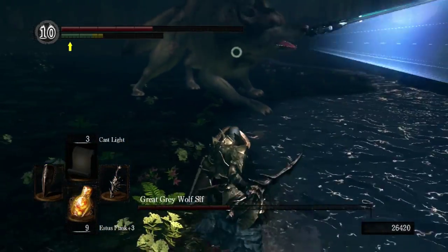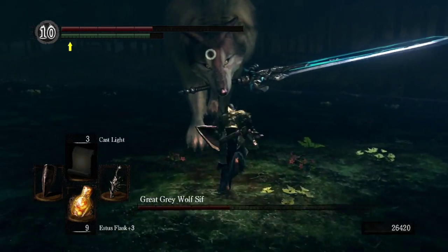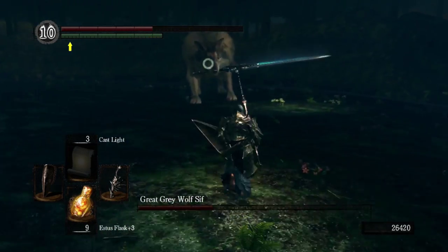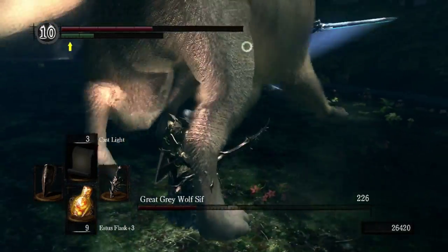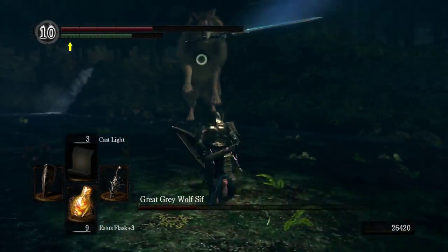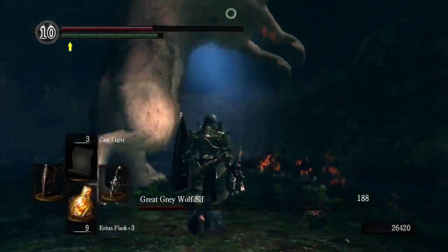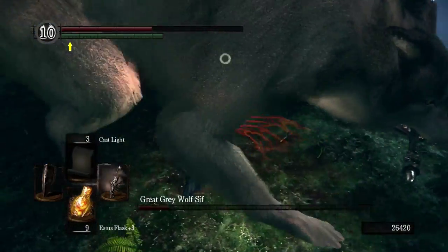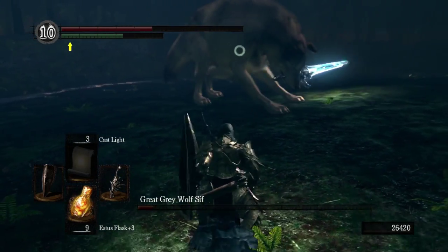There used to be all sorts of speculation about ways you could spare Sif, but they're all obviously myths — some were really in-depth and detailed, a lot like the Pendant myths. There are three versions of Artorias' greatsword; I believe the one Sif is using right now is one of them. You form two of them with Sif's soul.